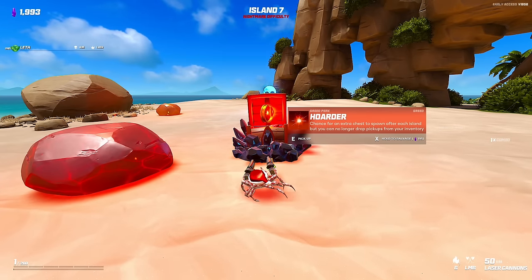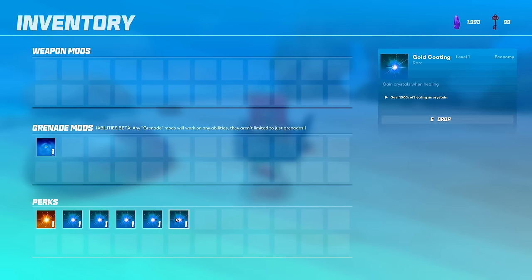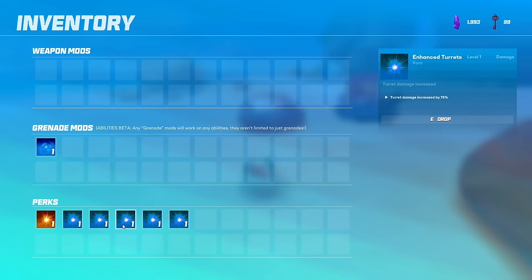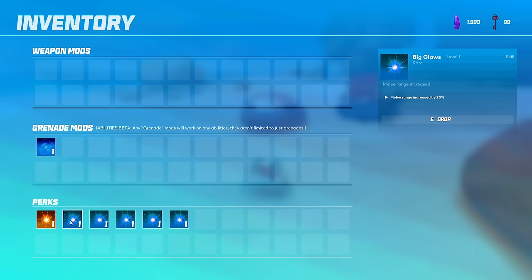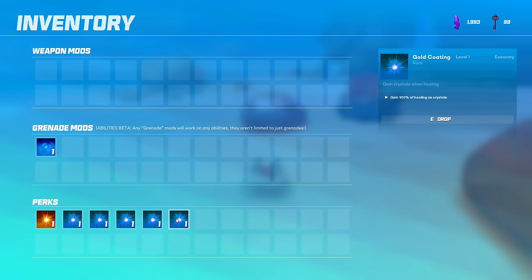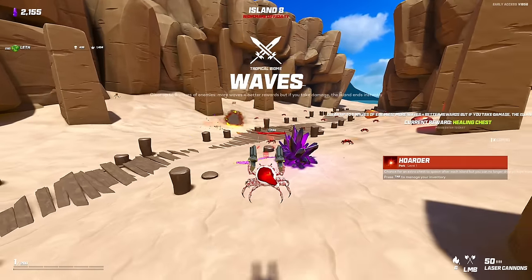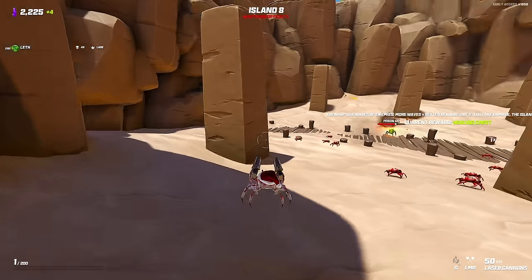Chance for an extra chest to spawn after each island but you can no longer drop pickups from your inventory — I think that's fine. I want to drop some stuff. What's really nice is that we actually don't have to buy slots anymore. I didn't realize that — these are all good, melee ranging is all good. I'll maybe drop Gold Coating — it's okay but it's not going to give us that many crystals. I'll take Hoarding, and we have to actually survive this, we cannot take damage or we just lose.